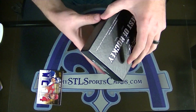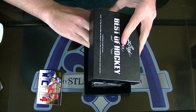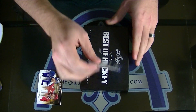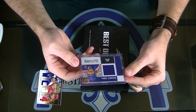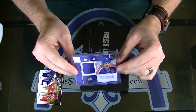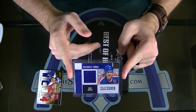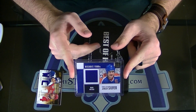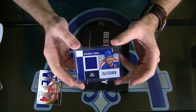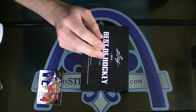We'll pull out that top one of one and then we'll show the buyback after that. Right on top: game used jersey silver of Mark Messier, decades 1980s, for the Edmonton Oilers. 1 of 1. 1 of 1 Mark Messier decades 1980s jersey.